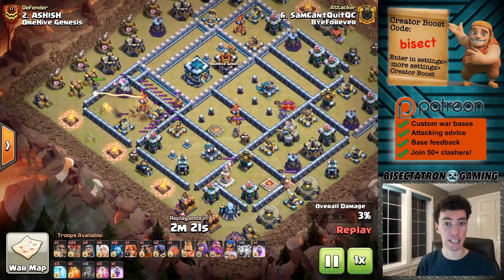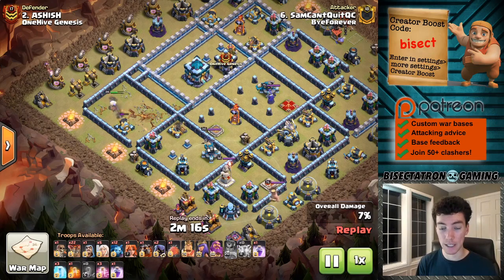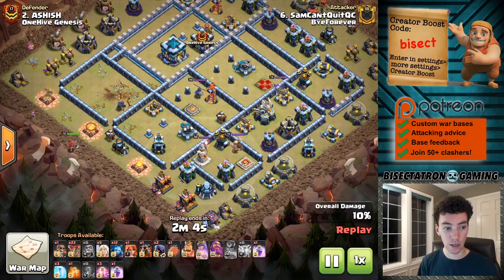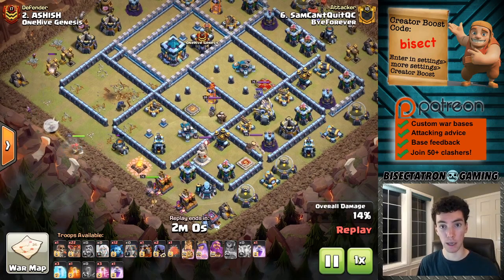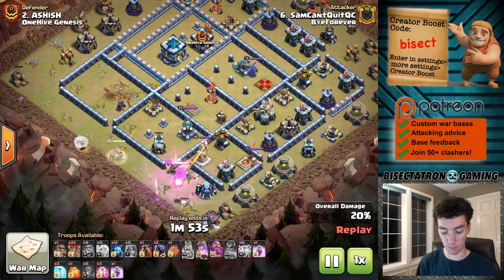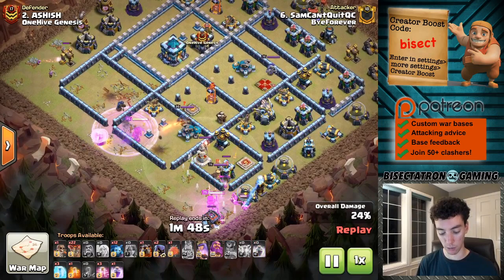This first one we touched on in the last video: pairing the Royal Champion with the Lightning Spell and the Earthquake Spell, allowing her to one-shot a single Inferno with the ability. Makes it a lot easier to clear compartments because typically what happens is the single Inferno will take her out before she can do a whole lot of damage, but that two spell space investment really just gets her a lot more value, clears that entire area, getting many, many defenses and then sets up a nice little queen charge.